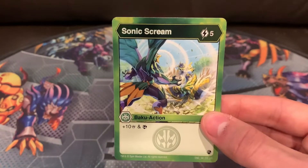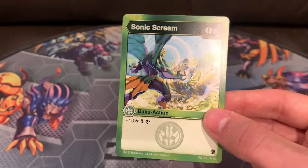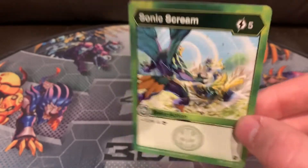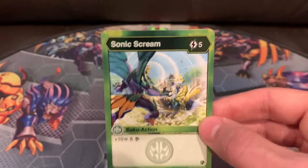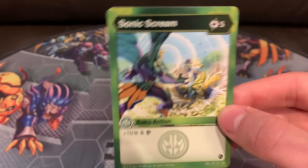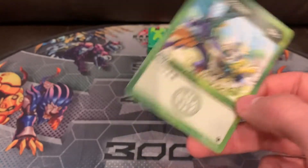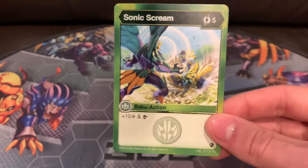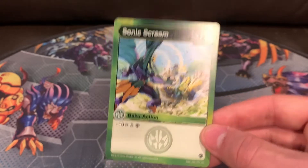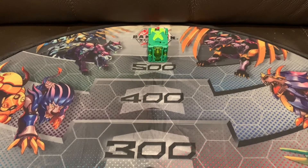Here we have Sonic Scream for 5 energy. It's plus 10 attack and search your deck for a card. 5 energy is pretty high already, but it's the max I'd say you should use in a deck, because over 5 is already getting to like turn 6, and that's pretty late game. My deck is an energy creating deck — I'm not sure what to call it, but it makes a lot of energy. So I opted in to put in more expensive cards because of that. If you want to use that and you have an energy creating deck, then go for it.